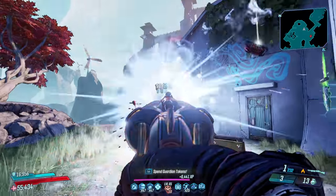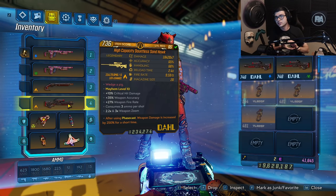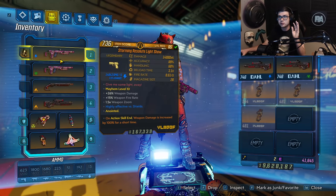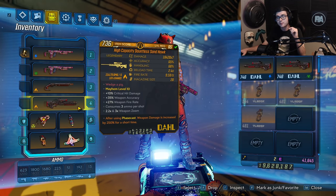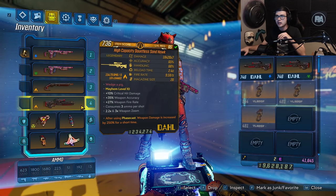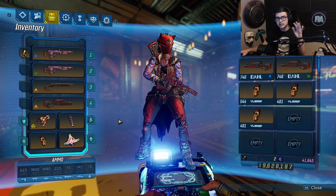For the last weapon, I'm actually going to be running a Sandhawk in each element. This has a Phase Cast anoint, and that is simply because if you want to farm bosses, you're going to need a decent gun to do that. The Sandhawks with the Phase Cast anoint are going to do you super well, and you can pretty much farm anything. Incendiary is really good on Graveward, and Shock and Corrosive are going to be good on other bosses — between those three, you will be able to farm any boss in the game easily.